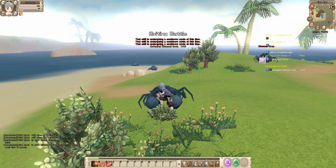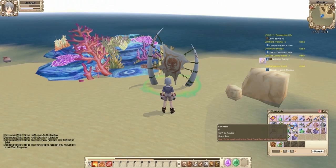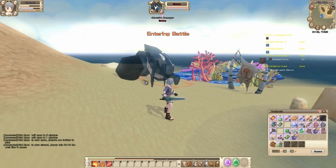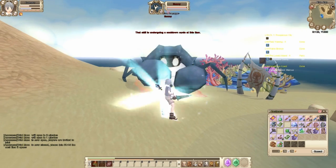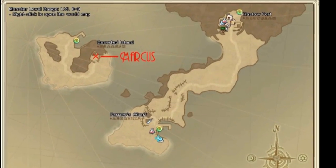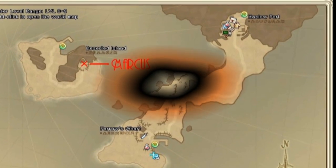Sunny is a special mob who needs to be summoned at this pylon with an item from your inventory. Sunny is a lot harder than your average mob — he is soloable for advanced players, but otherwise we recommend having a group. When you finish those quests, head back to Marcus and then back to the main area of Blue Bay.